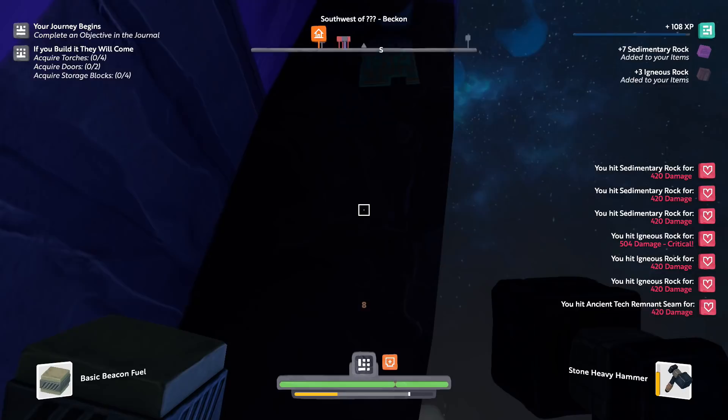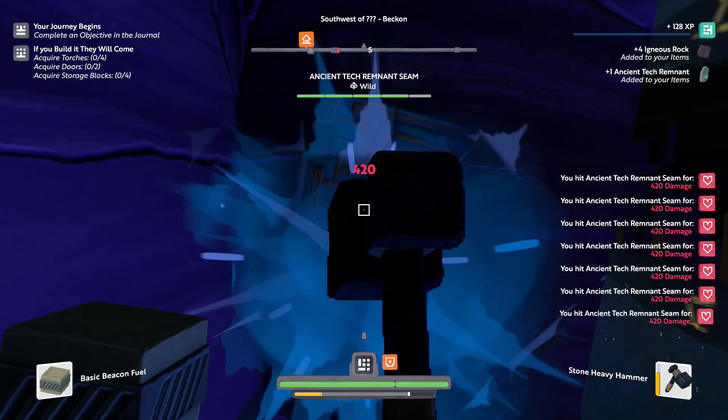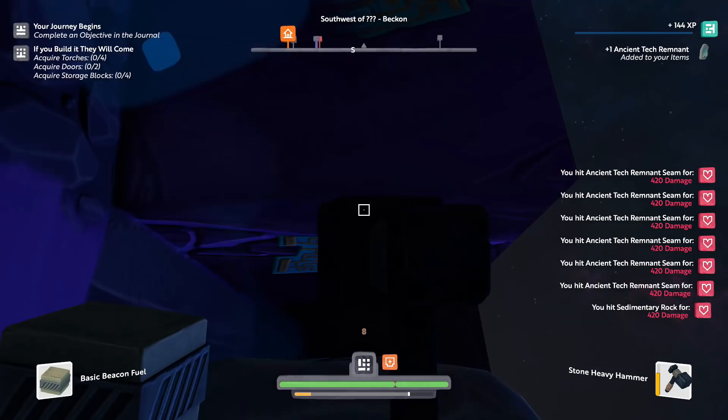That glowy stuff is right down this way — yep, here it is. Can I even break this? This is Igneous Rock, but this is an Ancient Tech Remnant Seam. It has a lot more health, but it gave me Ancient Tech Remnant. Very cool! So there's definitely something in these blocks. I'm gonna take as much of it as I can.